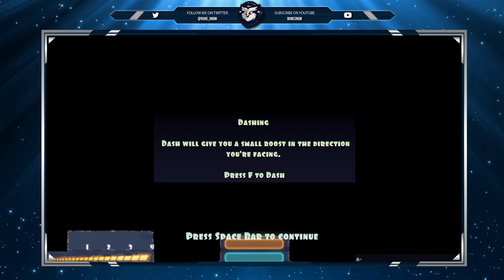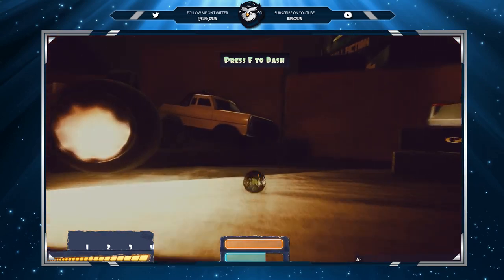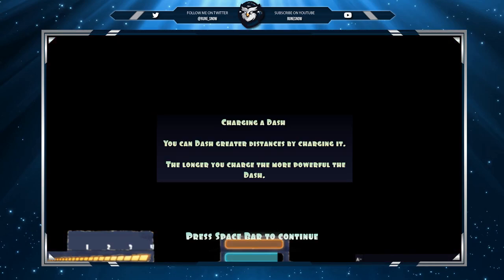Dash will give you a small boost in the direction you're facing. Press F to dash. Charging a dash - you can dash a greater distance by charging. The longer you charge, the more powerful the dash.